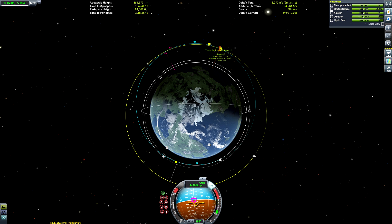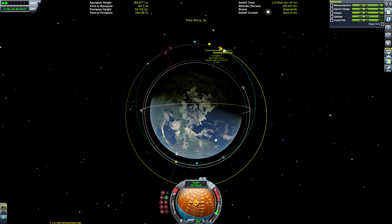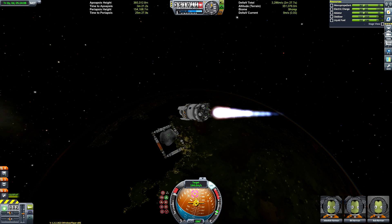There isn't actually a lot to talk about here — we're just gradually getting our encounter with the space station by tweaking the maneuver node. We have a separation of just 100 metres, so we are very close. But then this happened as we neared the space station.